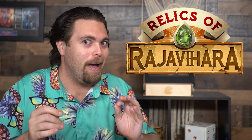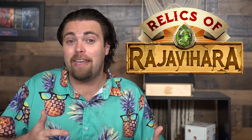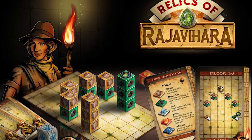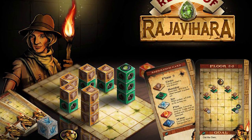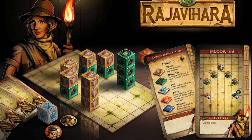Relics of Rajivaharv is a solo player game by Joe Slack, published by Crazy Like a Box. You're progressing through campaigns and adventures — each adventure is its own unique puzzle, and they get more complex as you move along, much like phone app games where you move a little character and throw boxes around.